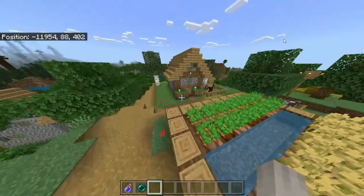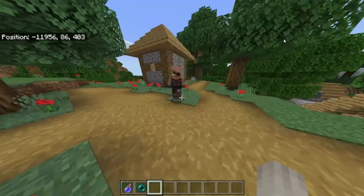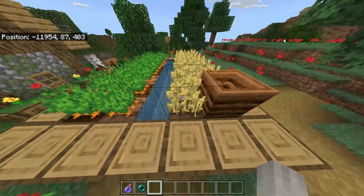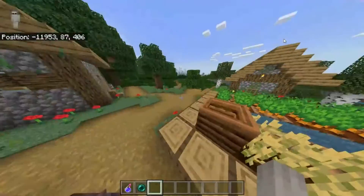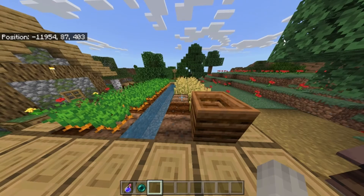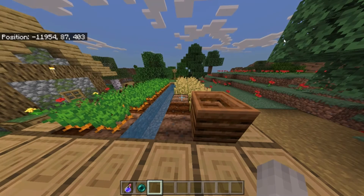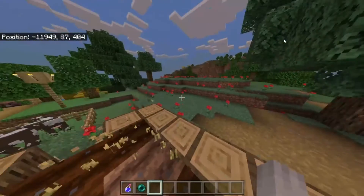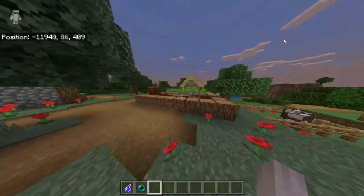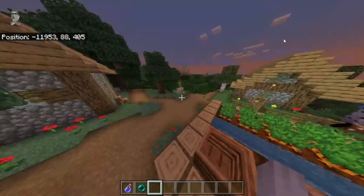The next mob is found in villages and it farms for you. It acts similar to a farming villager, but whenever a crop is full it would break it, store it, and can store up to five stacks of whatever crop. The way you tame it is you just give it any sort of food, and it works similar to a dog or cat where it has a chance but not a 100% chance to tame. You'll have to be careful because if it harvests too many crops and gets full, it goes into a hibernation and has to rest before it collects anymore, and you'll have to empty out its crops.